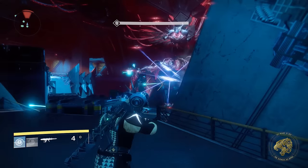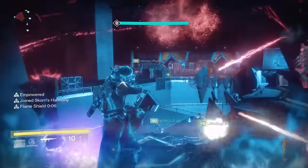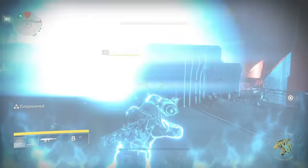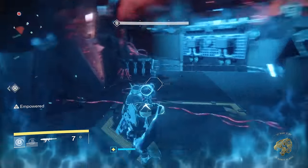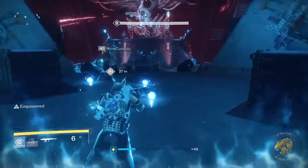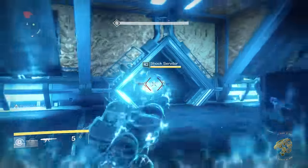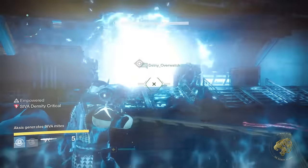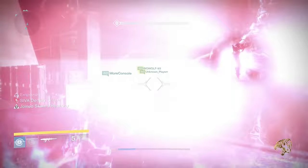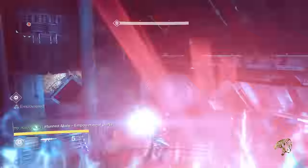Those turrets despawn for Aksis Phase 2, and the real change here is actually quite significant. Every single person on the team is going to need to kill three servitors. Each one drops a Siva charge which you throw at Aksis's barrier, and this time the barrier is way stronger - you're actually going to need to throw eight of those charges. We tested this out and never managed to throw all of our charges, because by the time the ninth charge dropped we had already gotten Aksis into the teleporting and DPS phases.